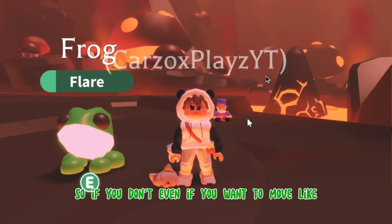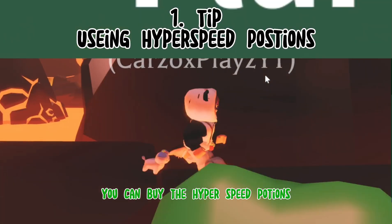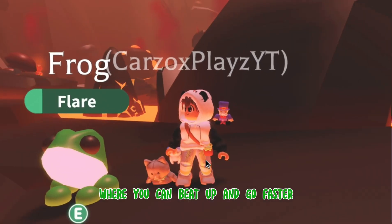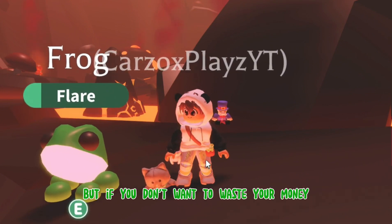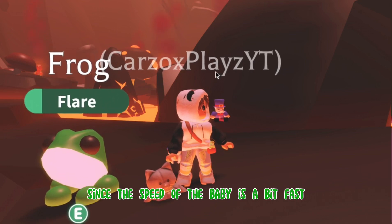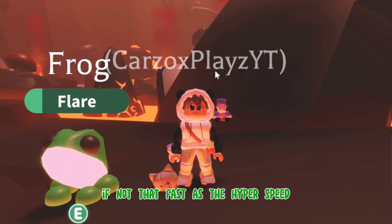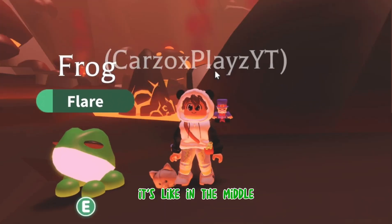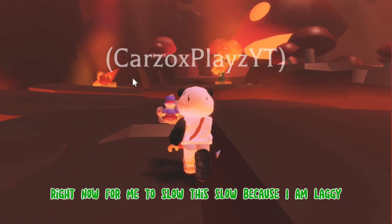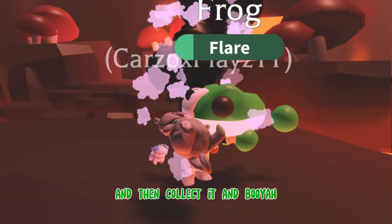If you want to move fast, you can buy the Hyper Speed Potions where you can speed up and go faster. But if you don't want to waste your money, I will recommend being a baby since the speed of the baby is a bit fast. It's not as fast as the Hyper Speed, but it's like in the middle. If you want to run towards any fruit, right now for me it's a little slow because I am laggy. And then you just run to that fruit and collect it.